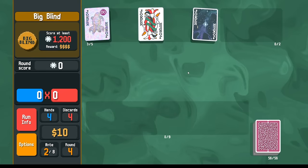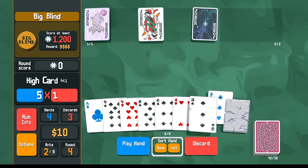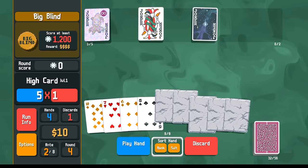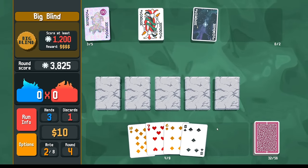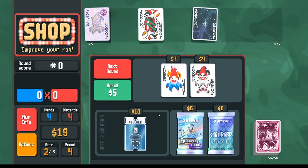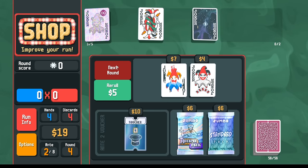In the next round we've got a full house, looks like there's another full house, and then we can play the stone cards. Five stone cards giving us 3800 points. The smear joker — we don't need it, we're not trying to play flushes — so we'll just go next, saving money for interest.